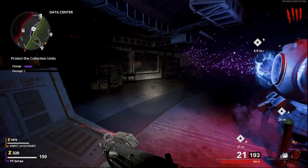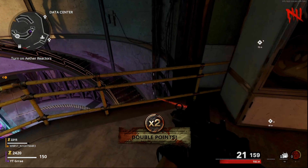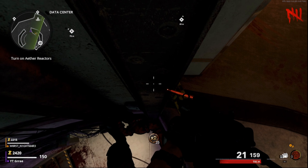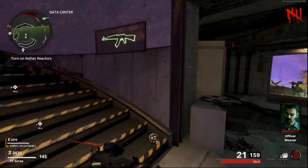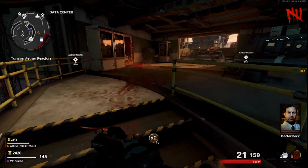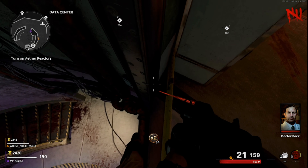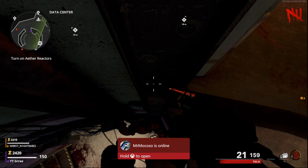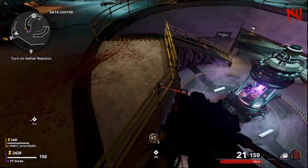Once this reactor is done, you guys want to go over to this rail, hop on it, and then you're going to stand in the spot that I do. Make sure you do not go too far as I do right here, because if you do you're going to fall and take fall damage and then you're not going to get the social distancing. Make sure you line up your crosshairs exactly with where mine are so that way you can stand in this spot and not fall.